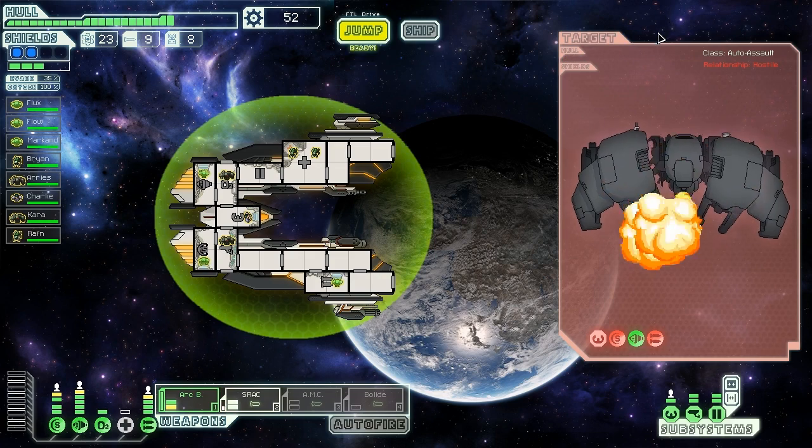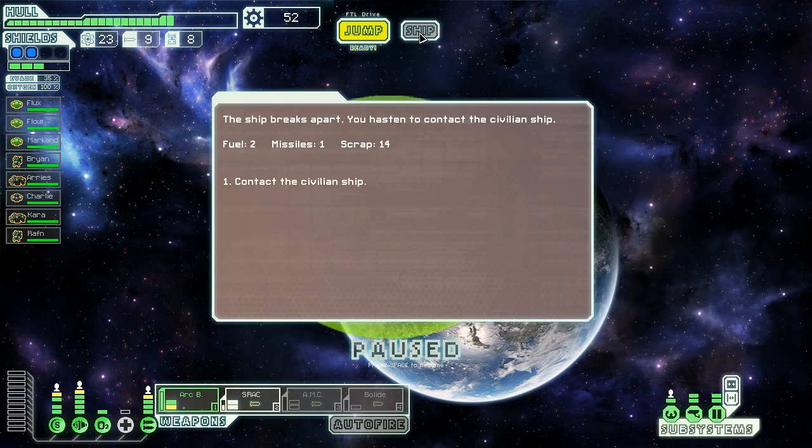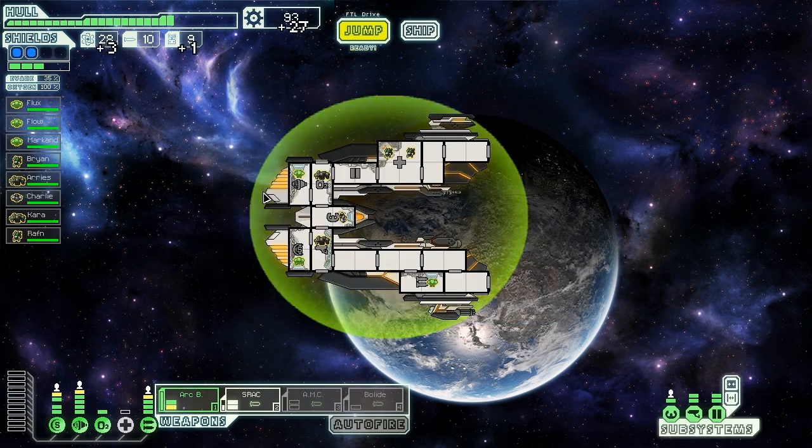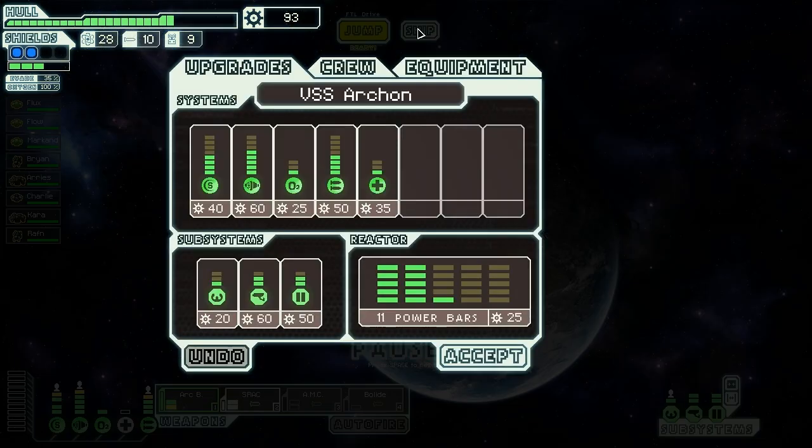Three missiles down, but we didn't take any damage - that's pretty good. The ship breaks apart and we hasten to contact the civilians, gathering two fuel, a missile, and 14 scrap. We find out they were a science vessel. They thank us for saving them and offer a reward of three fuel, a drone part, and 27 scrap. Some nice rewards, but missiles would have been nice too since we have a ton of fuel already. We'll take what we can get.